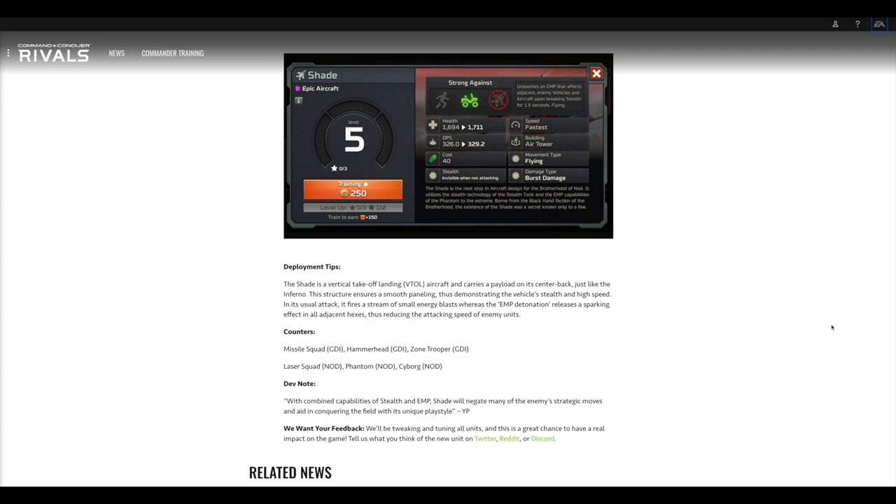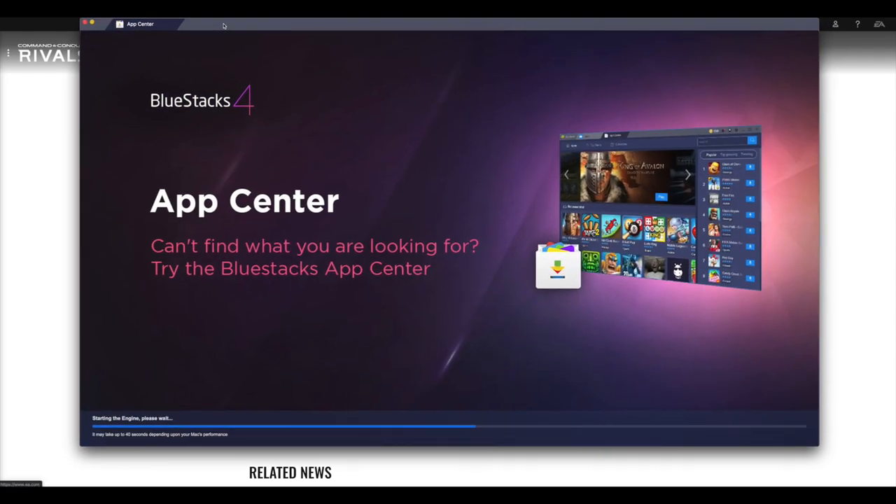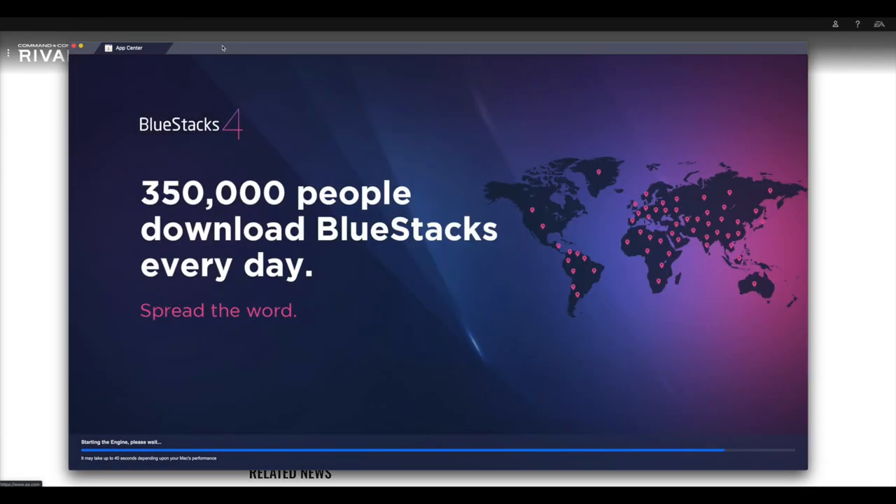The developers' deployment tips say to use the Shade's EMP detonation through micromanagement. The adjacent hexes to the Shade get the EMP effect — it doesn't describe this well in the game, but once you get a feel for it, it becomes pretty intuitive after playing with or against it a few times. It also lists counters like missile squads, Hammerheads, Zone Troopers, etc. — basically anything that can attack air, since it cannot fight back against air units.